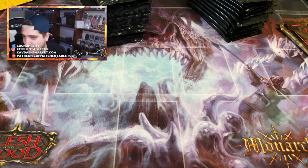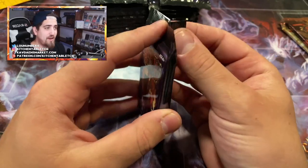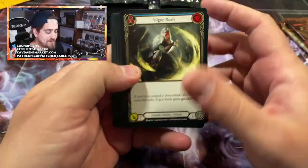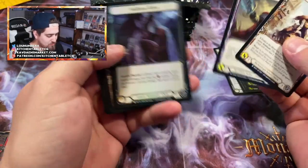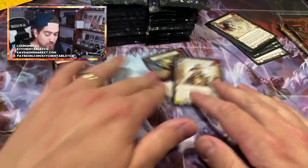A lot of the value is wrapped up in the legendary and the majestic slots. The foil majestic not really, but the regular majestic and the legendary. We're looking for Command and Conquer, we're looking for Arc Knight Skullcap — we're hunting for a hat today. Spellblade Assault, Null Rune — that's where we're at.